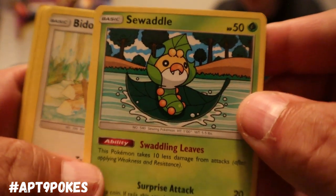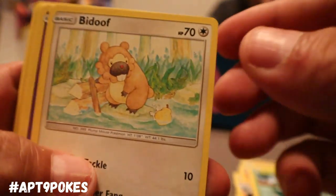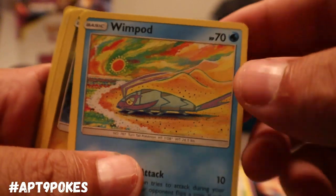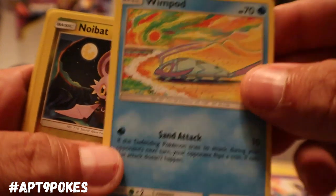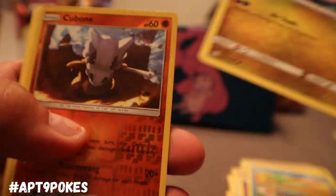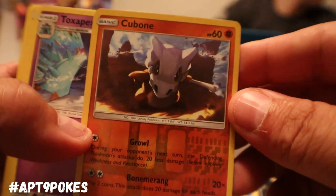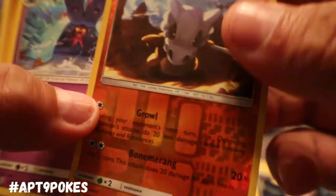Seadra — this Pokemon takes less damage from attacks. Bidoof. We got that regular art Skorupi, and a Wimpod but this one's a Water type. Interesting. We got that Noibat to go with that Noivern. Reverse Holo Cubone — I do like that artwork, it's pretty freaking sweet.